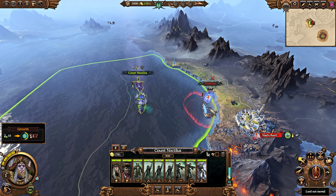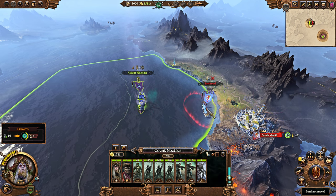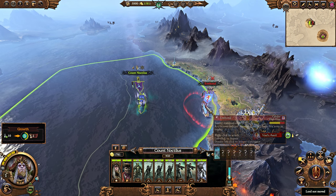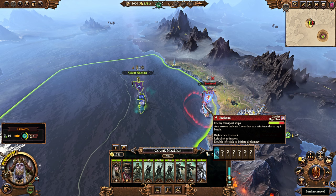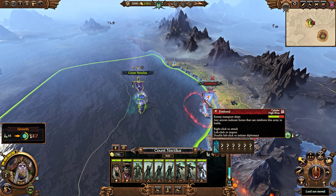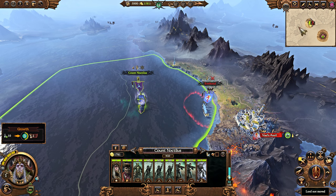Their economy on land is pretty awful, but their economy in ports can be really good. You can also establish pirate coves to generate a significant amount of money in ports that are held by the AI. And that might be the best way to actually play Noctilus given his starting position.